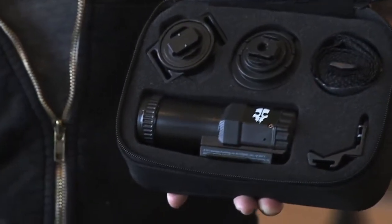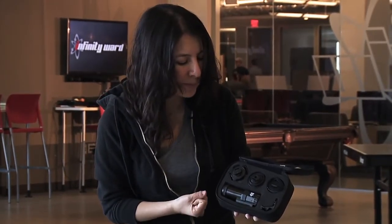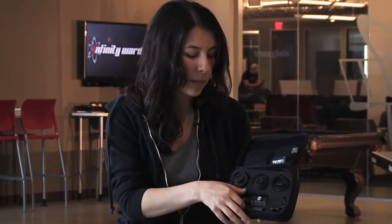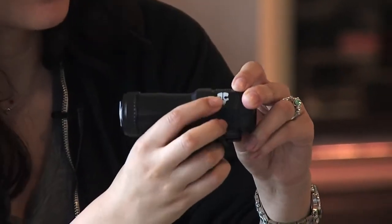We've got this 1080p camera — it also films at 720p depending on what you want. We also have three mounts, so if you choose to put it on your bike helmet or on your head you can do that. It also comes with a four gigabyte memory card and a rechargeable battery, so if you want to use it right out of the box you can. The cool thing about this camera is that it's modeled off of our character that wears it in-game, and it has our logos on the side. This isn't a toy — this is a real camera, and we took it out this weekend so you can see for yourselves what we can do with it.